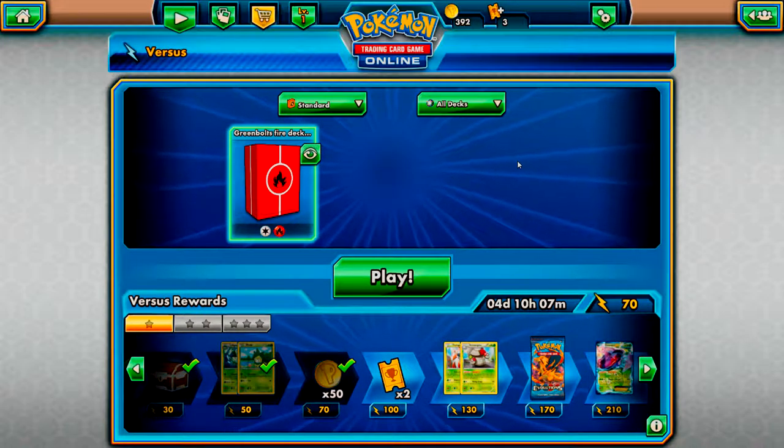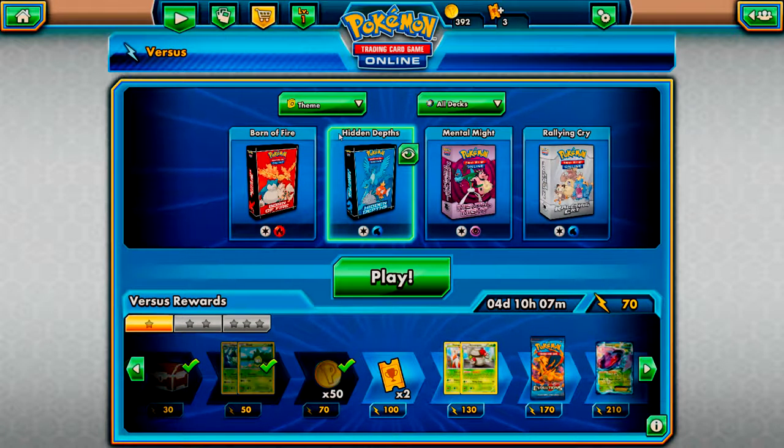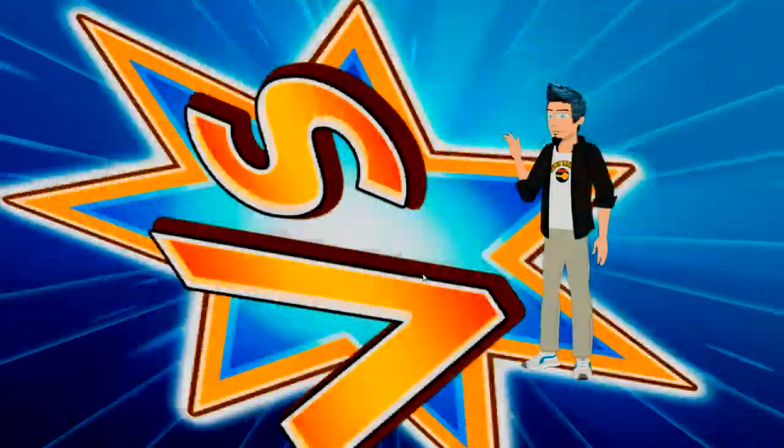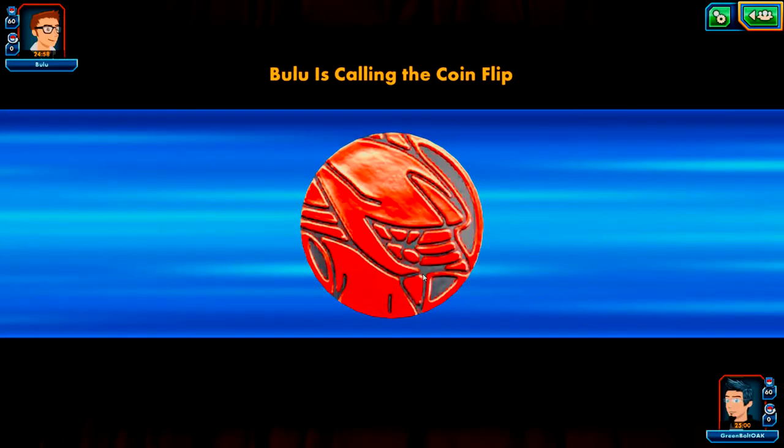I would strongly recommend testing any deck you put together by queuing in a quick battle or using the test deck option in the deck builder. What we're now going to do is I'm going to show you the benefits of playing with the standard theme decks you have. The great thing about theme decks is it teaches you the mechanics of how you can play certain cards. Each theme deck has a specific strategy. So what we'll do is play with Hidden Depths. I love the Hidden Depths deck just for the fact it has Dewgong.